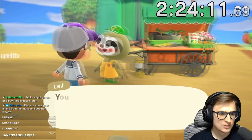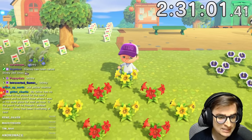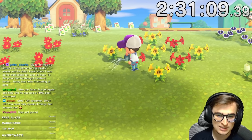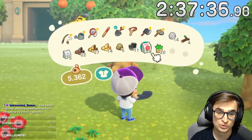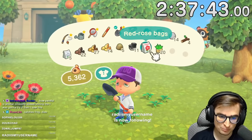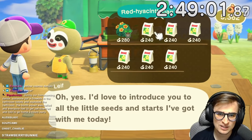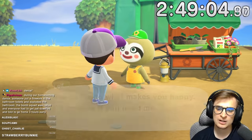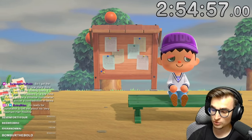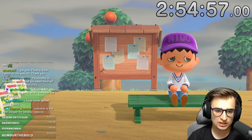After refreshing Leaf's stock again, he gives us windflowers and pansies — two flowers I've already got. We water and refresh again, and it's repeats. If Leaf only gives us flowers that are out of season, then perhaps we might need to time travel to a different season. We still need roses and mums, which are in season during October. I did manage to pick up some red roses earlier, so why not get some black roses going? The more we get now, the easier it will be to get gold roses later on. Got an orange pansy and a pink windflower. I need mums and roses from Leaf, but he keeps giving me the same ones.